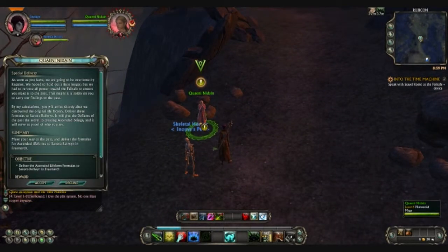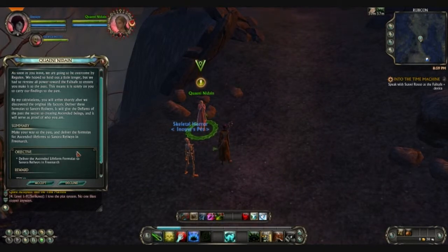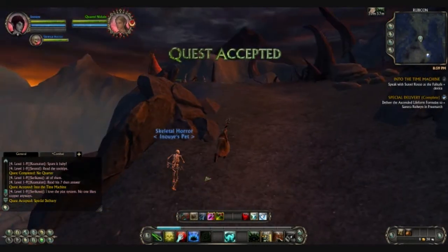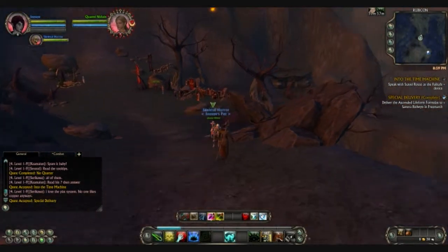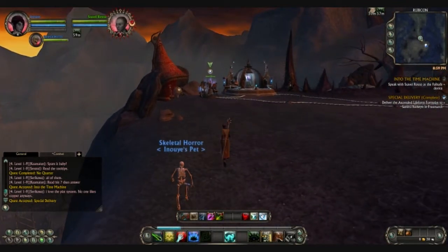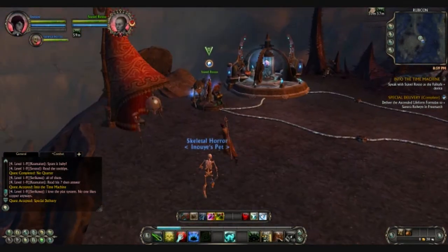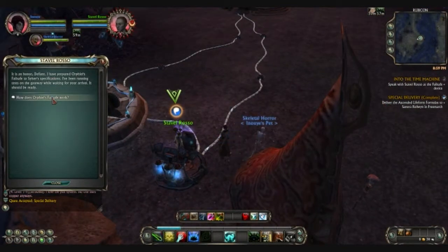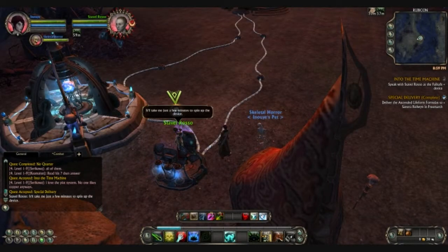Then you talk to Queenie Nadane, who says: as soon as you leave, we're going to be overcome by Regulus. We hoped to hold out a little longer, but we had to reroute all the power toward the failsafe to ensure you can make it to the past. Which means basically every other defiant here is going to die — all the people who helped me get through here, all of them are going to die, because Regulus is hitting a little harder than expected, so they had to speed it up. How does it work? I'm ready. Activate it.